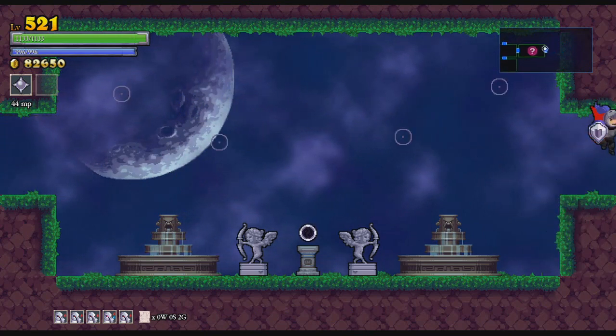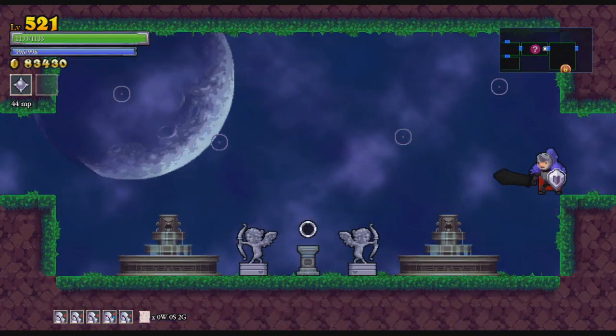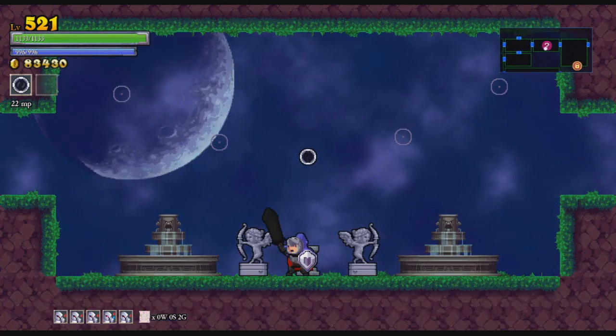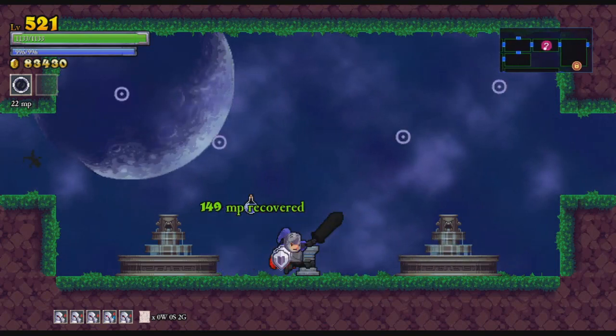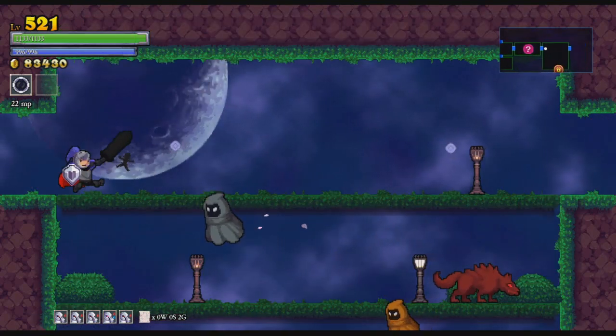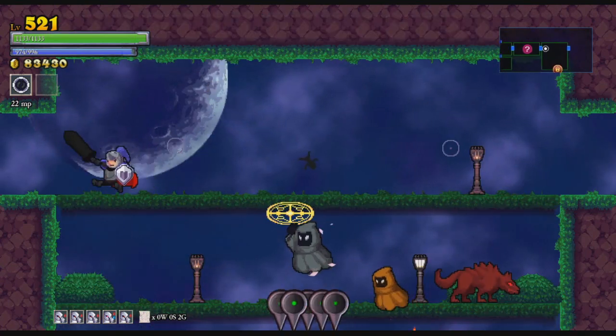Chakram is available if I want it. Conflux versus Chakram — you know what? I'm going to swap. This is the skill I think I'm best at, and I just think I'll be able to do more with it. Or waste it better.